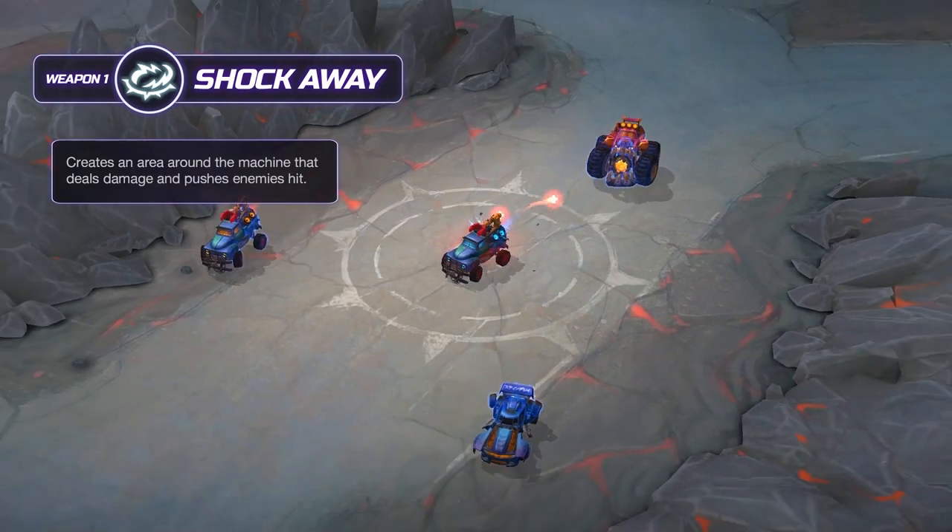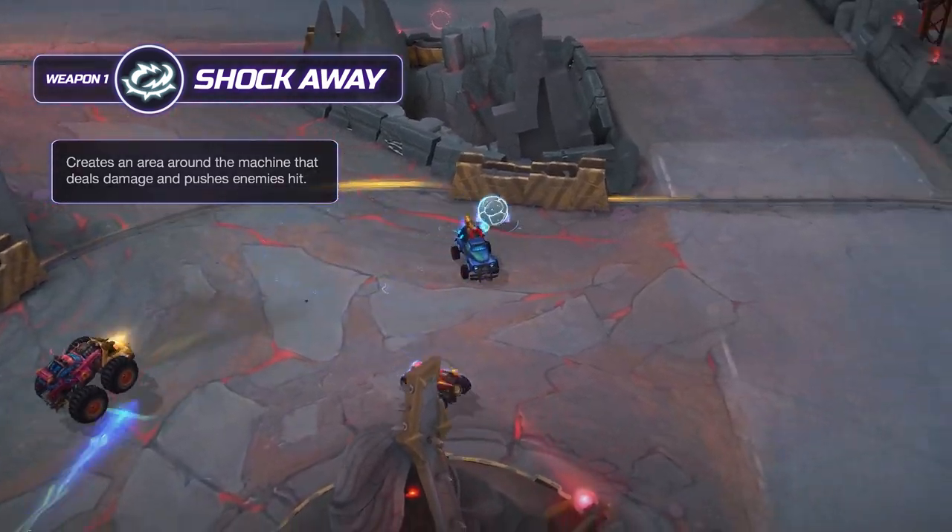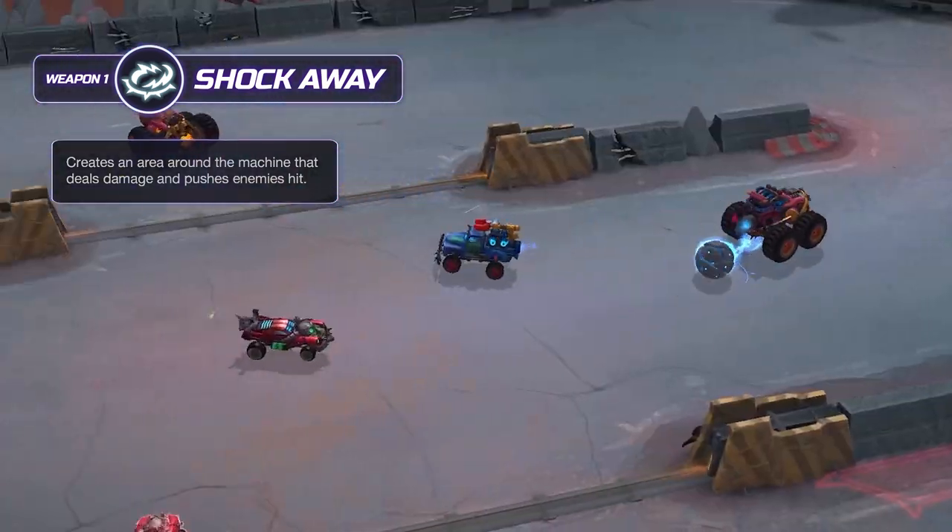Clunker's Weapon 1 is Shock-OA. It creates an area around the machine that deals damage and pushes enemies hit.